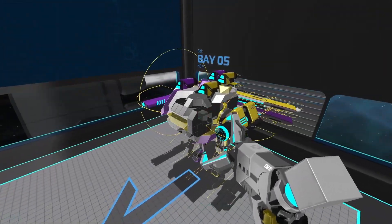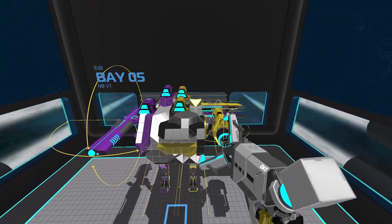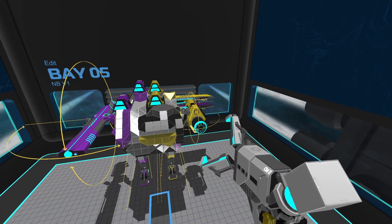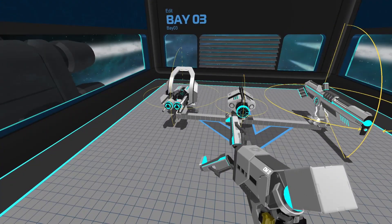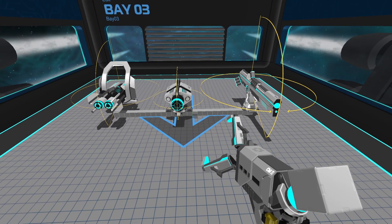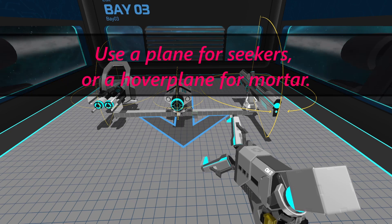Sprinter planes are most suitable for dual mega weapon loadouts. A common combination is tier 5 rail plus tier 5 ion. Sprinter planes are arguably the best platform for tier 5 rail and work well with any heavy hitting slow weapon. The only weapons sprinter planes are not suitable for are mortar and seeker.